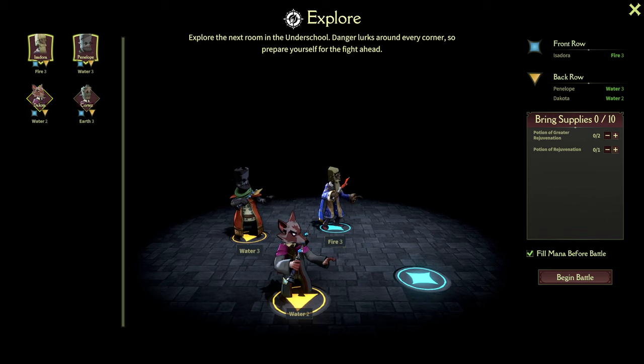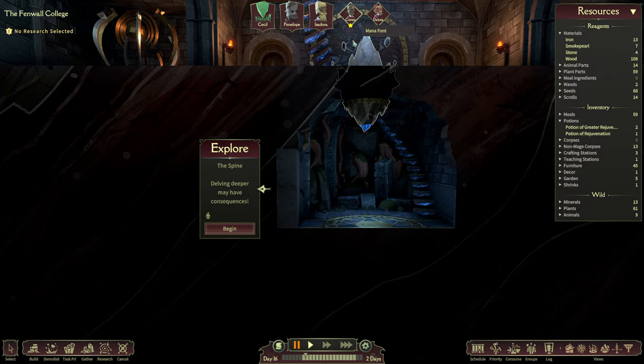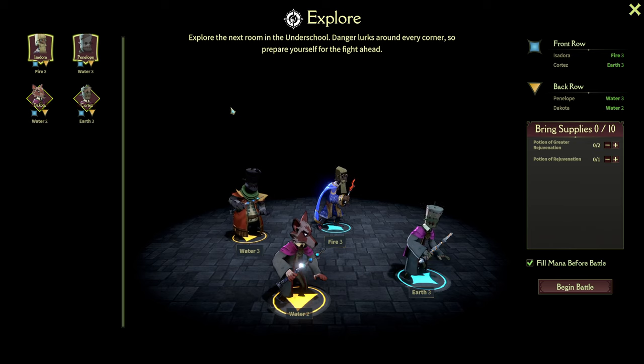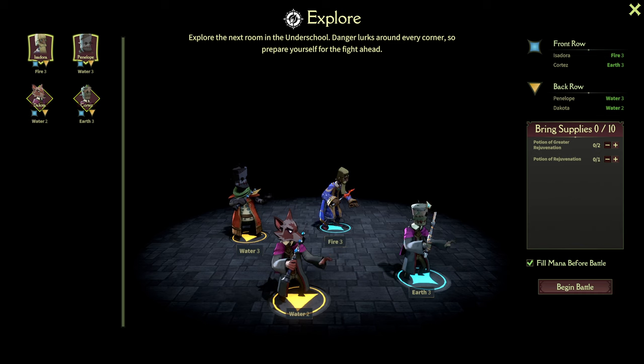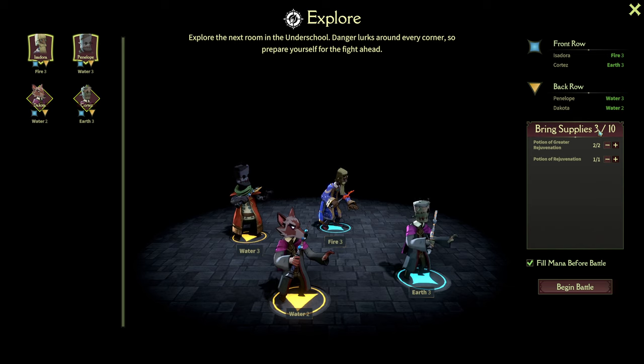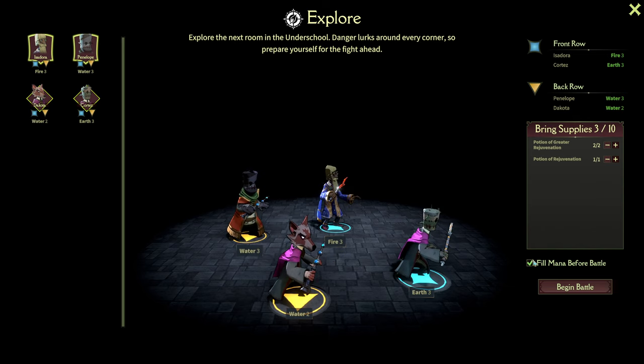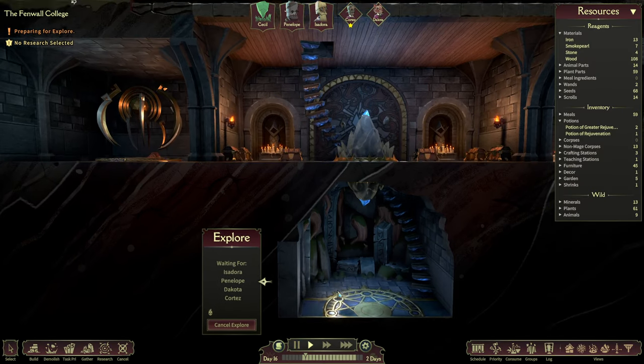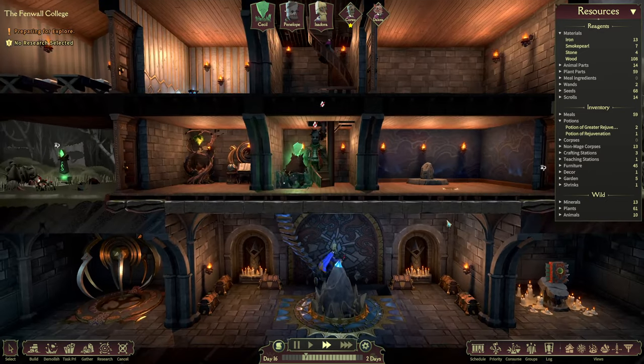We go and explore. Checking out how your character's skills work must be done currently before you go into the encounter screen — I'm pretty sure this will be fixed along the early access. We put the water mages into the backline because these guys have spells that act stronger when cast out of the backline, so that's really important. We're also going to bring the rejuvenation potions — we can bring up to 10 potions. Always leave that checkmark up, because you don't want to go into battle without 4 mana.